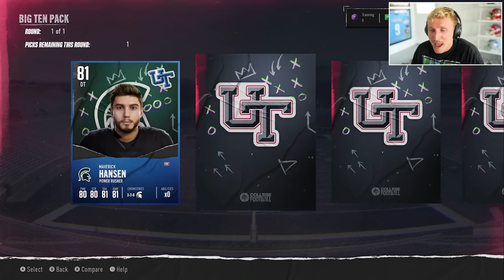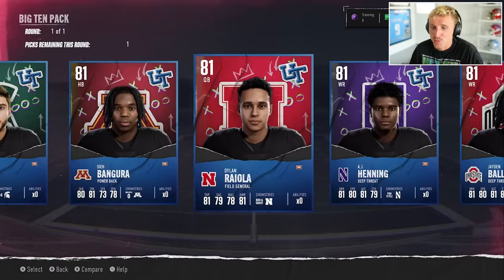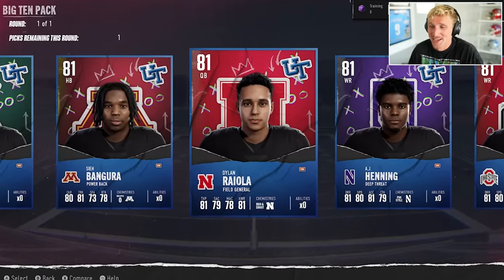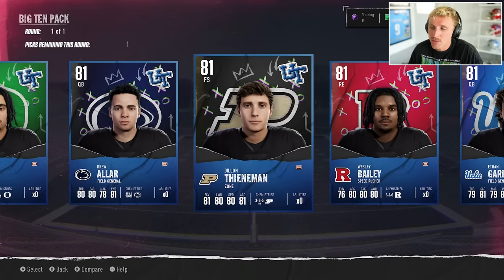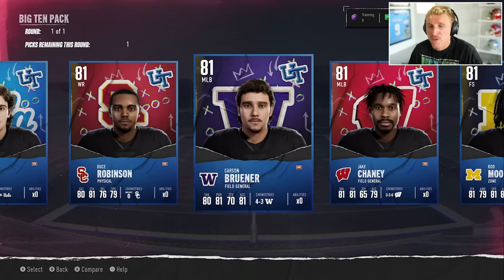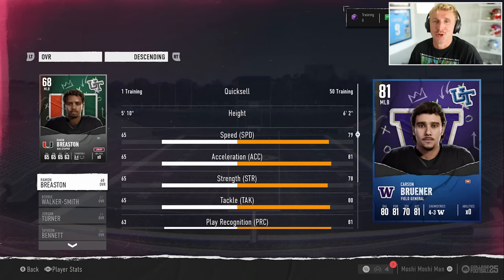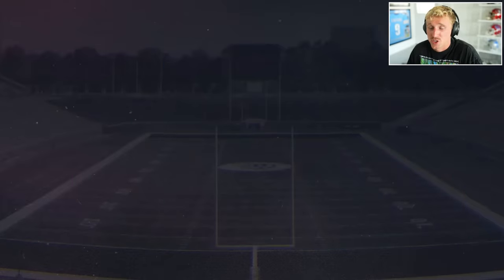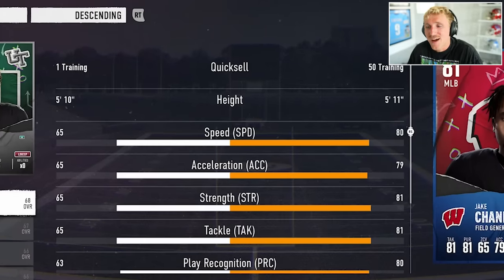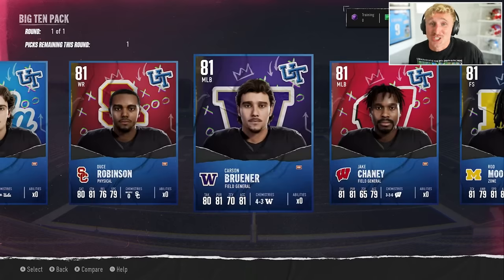The Big 10 pack — we got Maverick Hanson from Michigan State University. So it's all 81 overalls. Trying to think what position we want. Ryola's a dog, he's honestly really good, but I'm gonna rock Joe Burrow. Henning, Ballard, Moore. I kind of want a linebacker — there is a middle linebacker. There's a Field General middle linebacker from Washington and one from Wisconsin. Carson Bruner, 6'2", 79 speed — that's a decent user for now. Then 5'11", 80 speed. I'll take the three inches and a little less speed.